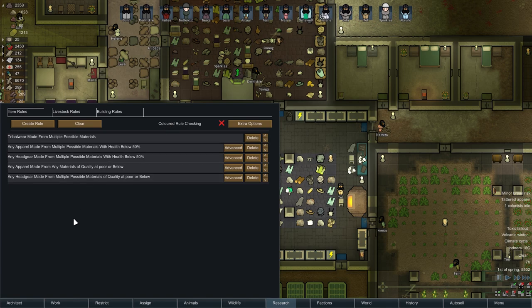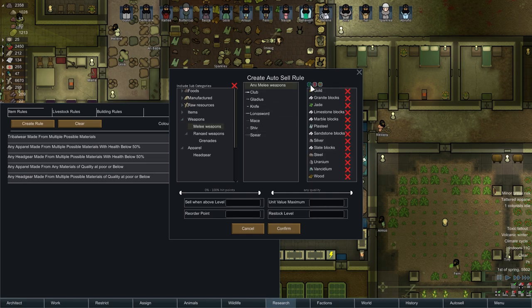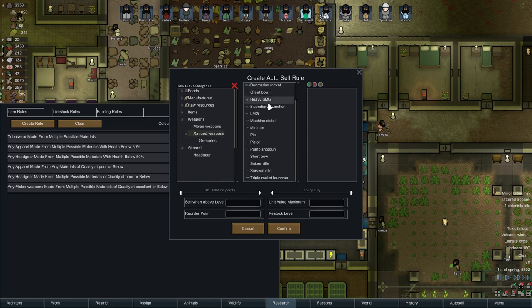Do I want to sell any particular weapons? Perhaps. Let's create a rule and get rid of certain weapons as well. Pretty much all melee weapons can be sold — I don't need any of them. Unless they're crazy amazing, so awful to excellent — there we go. And for ranged weapons as well, if its quality is below poor, get rid of it.